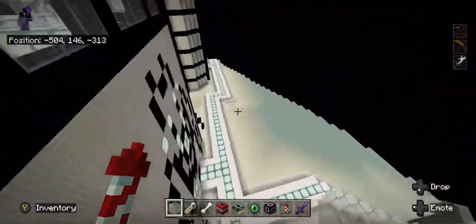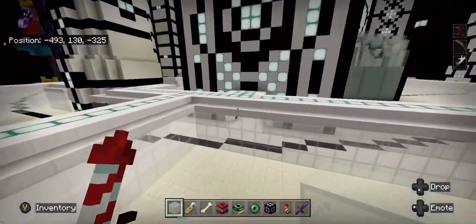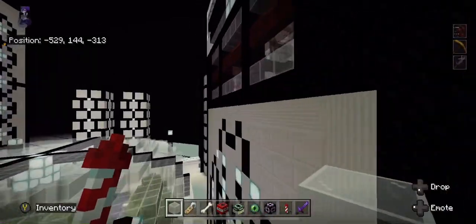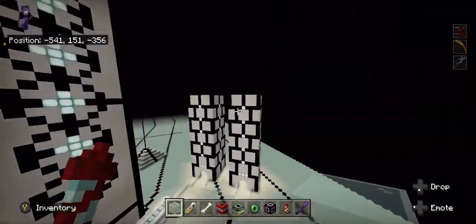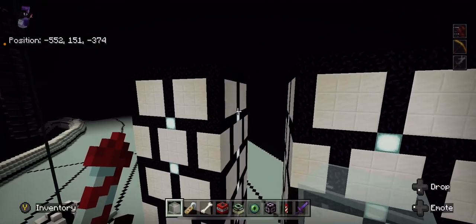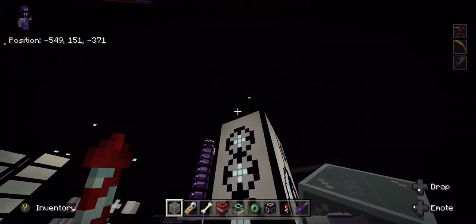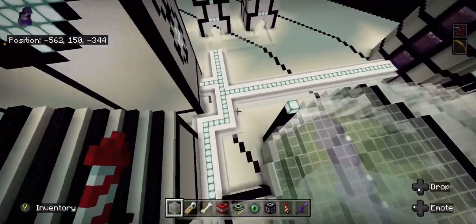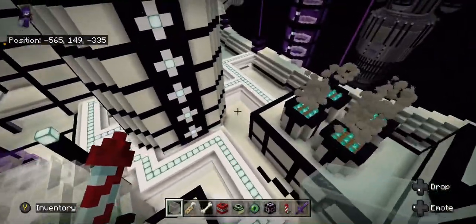This here is my mapping room. And these are new buildings that are getting constructed. This here is a hotel that I've been making.